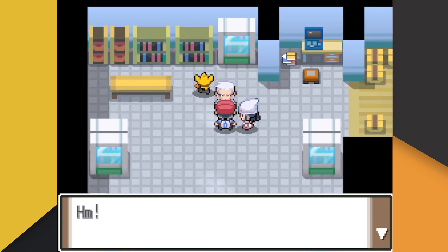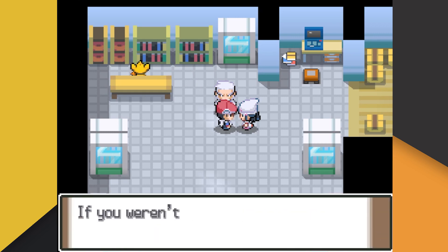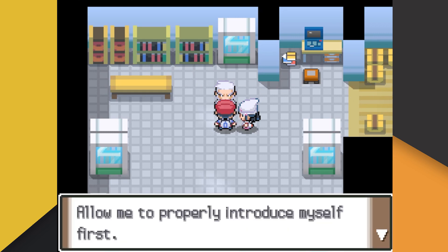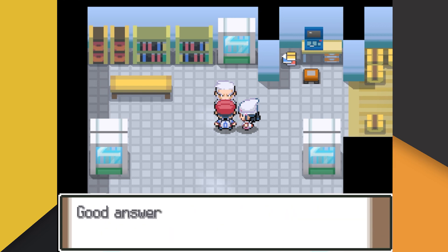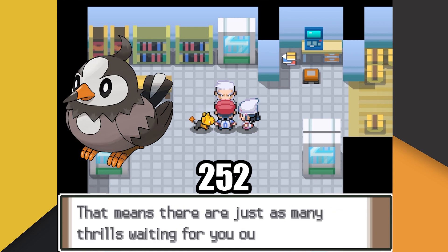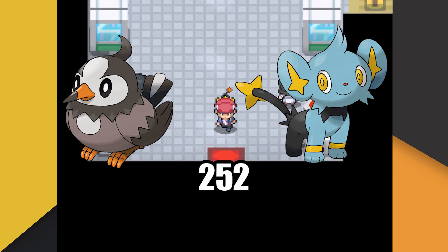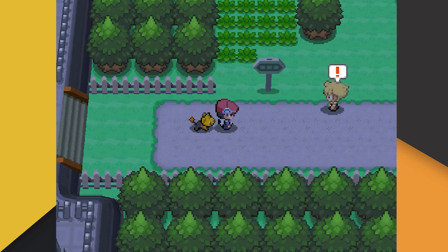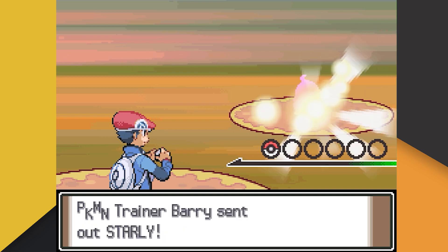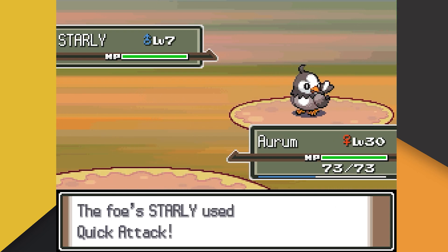Now that Aurum has safely been added to our team, we need to get into the first major step on the road to victory — Aurum needs to EV train. Ever since I caught Aurum in that earlier Chimchar solo run, I've always wanted to see what she could do, so we're going to do our absolute best to make sure she succeeds. While on Route 202, we knock out 252 Starly for speed EVs and 252 Shinx for attack EVs. We speed through Jubilife City and battle Barry with Aurum for the first time. It's worth noting that Aurum is at a pretty high level due to our EV training, so already Aurum isn't listening to me.